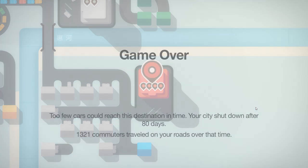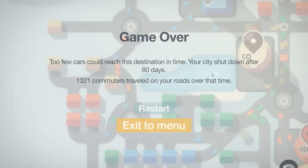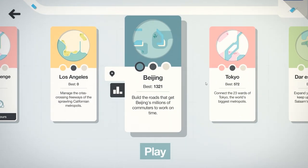The end is coming — we're about to fail right along over here. We kind of did pretty well. I think our final score is going to be somewhere around 1300. Yeah, 1321 commuters. We survived for 80 days. Well, that was a pretty good first attempt. Let's see if we've unlocked anything new and exciting.